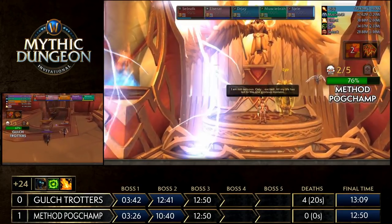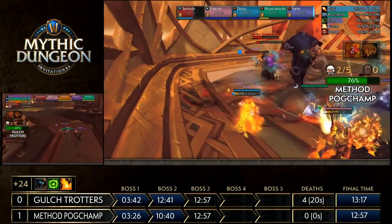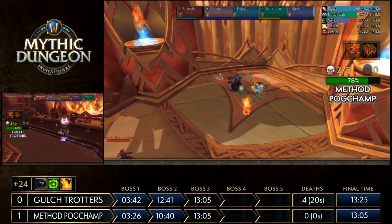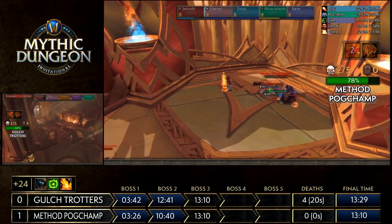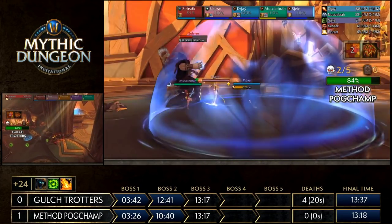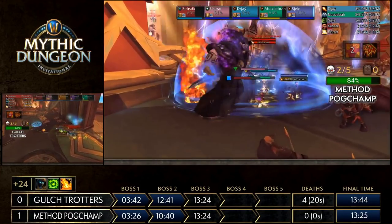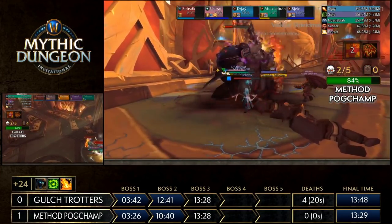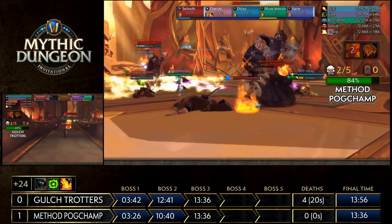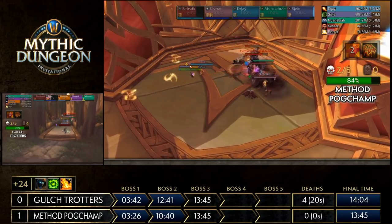Hyrja goes down for Gall Strotters as they hurry over to the Fenrir side — Method Pogchamp has already completed that. Method Pogchamp does a similar pull with the shield maidens plus Solsten, the Nature mini boss needed to spawn Hyrja. Getting the shield maidens down is critical — they do particularly devastating damage to the tank. Sabs is frantically kiting in circles because the shield maidens both apply a Mortal Strike debuff reducing healing received and decrease the tank's armor — a double whammy. Once they die, Olmir is engaged from the other side for cleave.